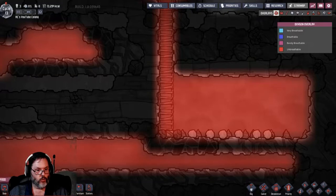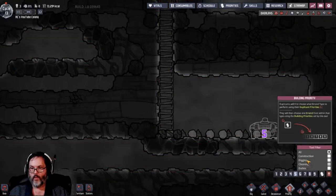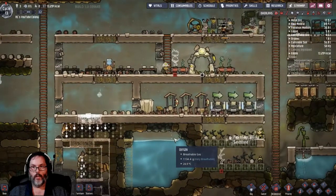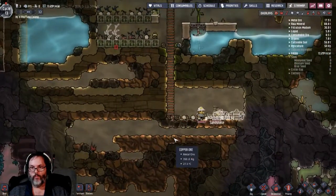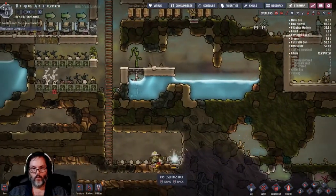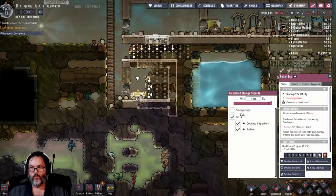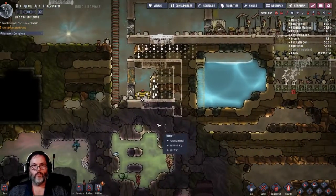This might actually be the better room now that I'm thinking about it. Let's prioritize these, and then once they're up we'll continue. Across he goes, down he goes - delivering, excellent. Now we can copy that, paste it, paste it, and deconstruct it. These we're going to set to a nine - got to get the food in there.